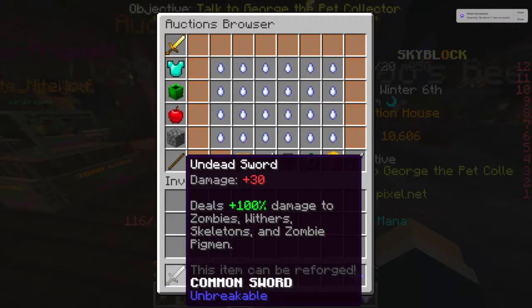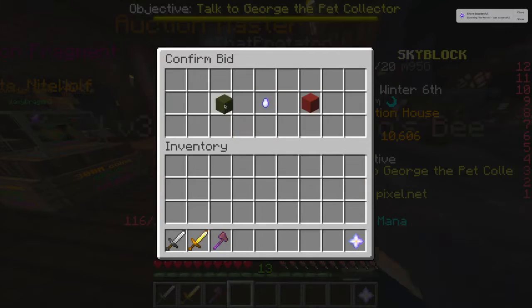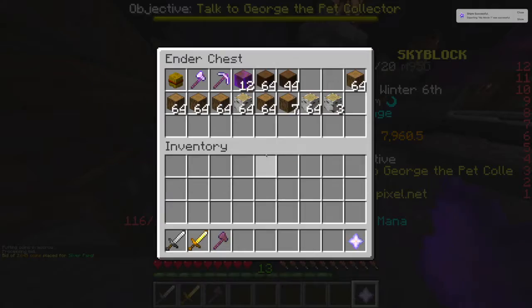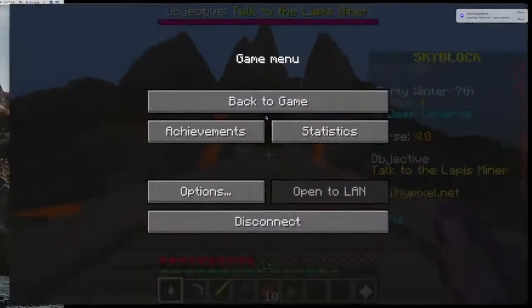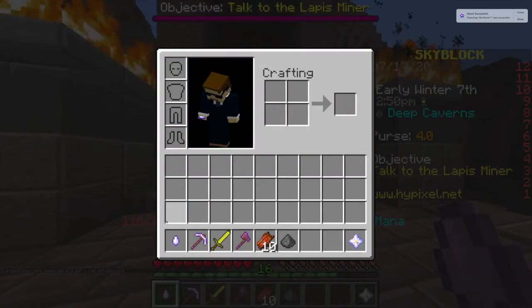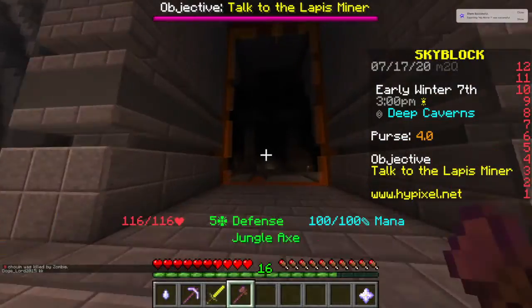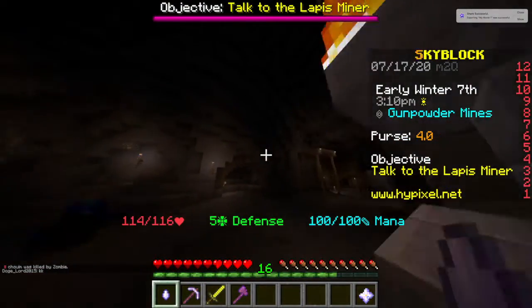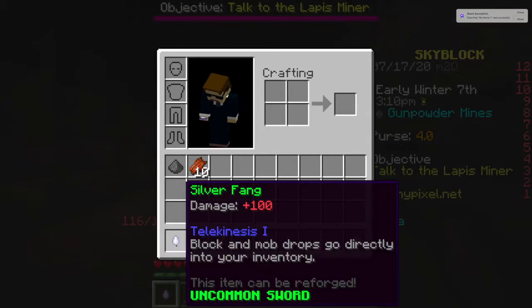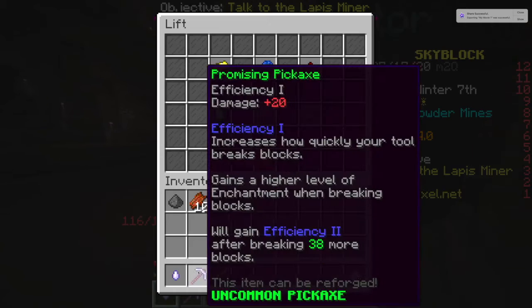That was way too much money but this does 100 damage compared to our sword which does 30, so this is by far better. I'm gonna place a bid on that, go mining for like seven minutes, then come back. After bidding I got this silver fang and I put the telekinesis enchant on it, so we're gonna head off into the mines - you want to go to the deep caverns.